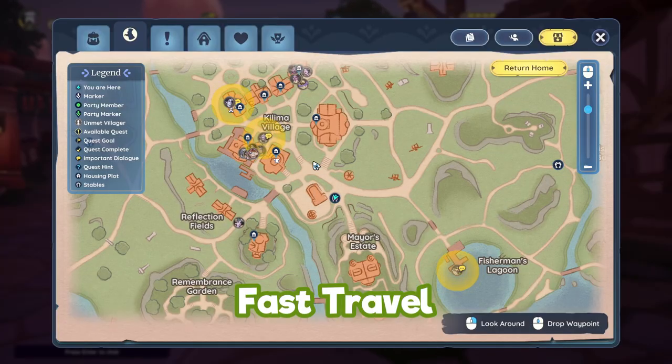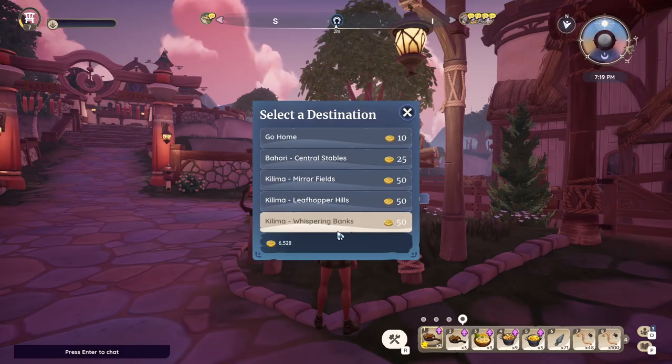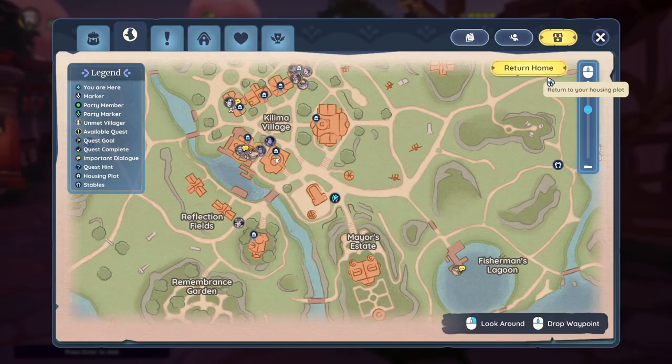On your map you will see little horseshoe icons which indicate a fast travel billboard — just head to one of those. Bear in mind you will have to pay money to use fast travel, or you can open your map and press Return Home. Just be aware that if you press Return Home you'll have a 30-minute recharge on that button, so use it wisely.